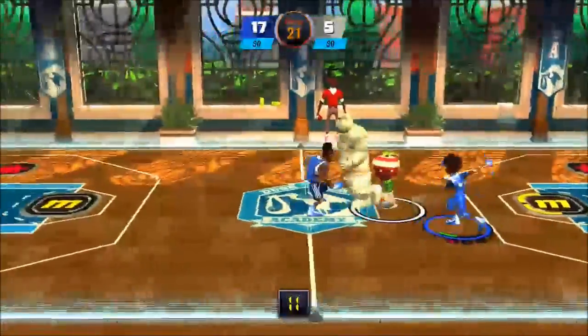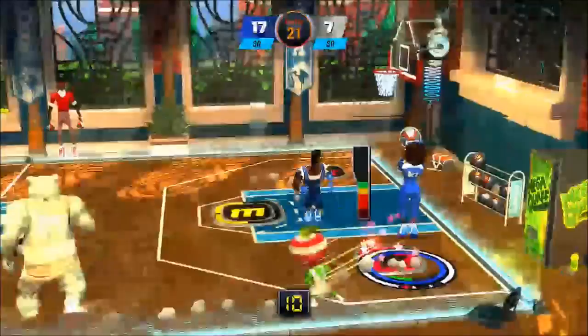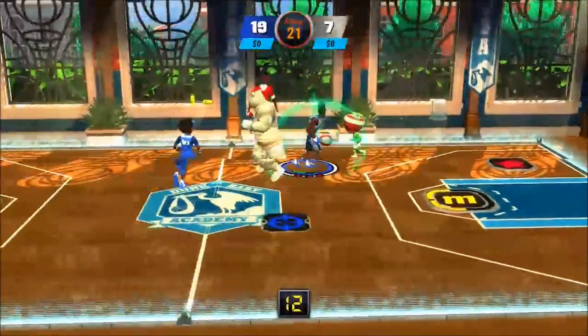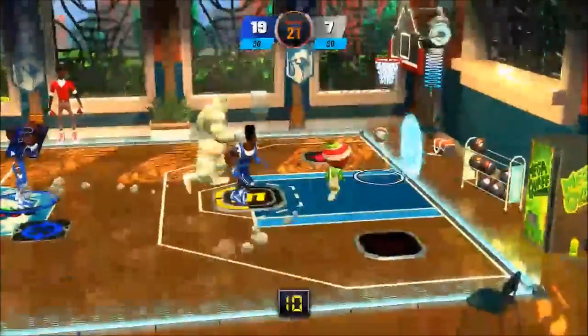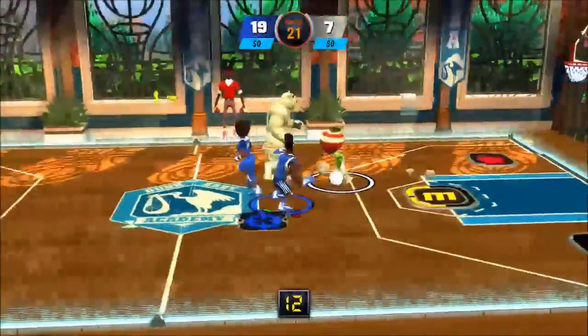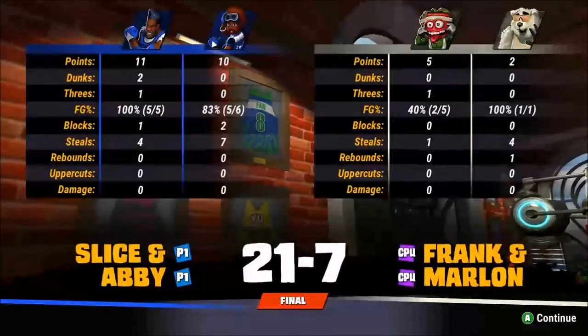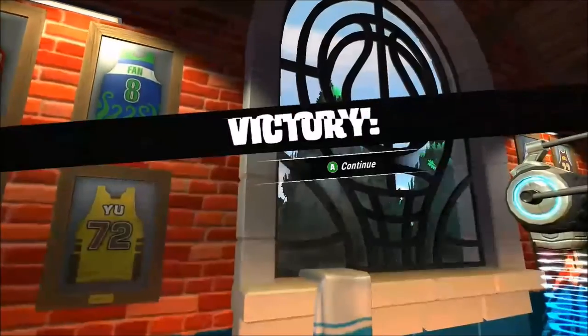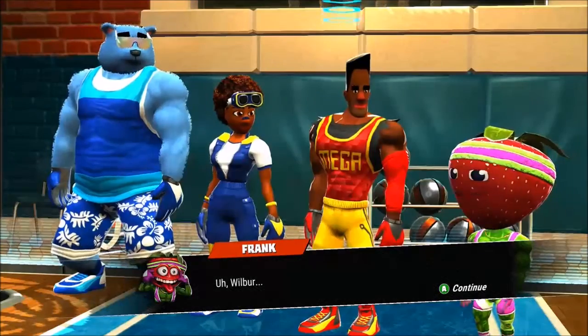The one thing I would say I don't like — other than obviously this is just a really silly basketball game — is that controls for defense and offense are a little weird. It's A to pass, but Y to swap players on defense, which is a little weird. Usually it should be the same button as pass on offense. And block is the same button as shoot, which usually is not the case in basketball games. Aid was to steal, so that's a little weird too.